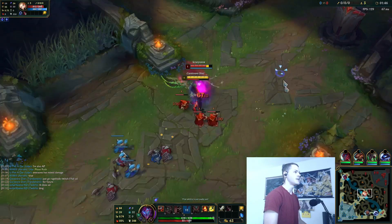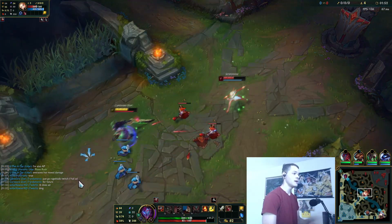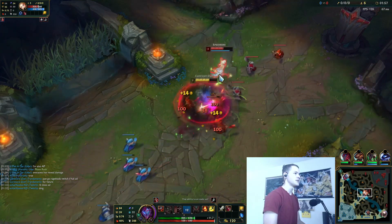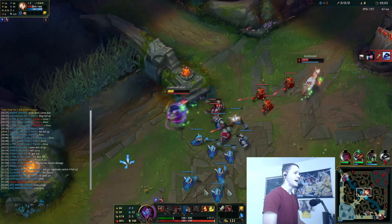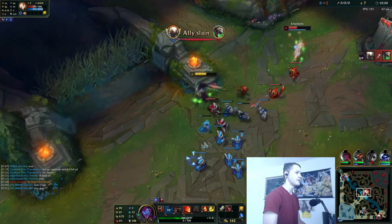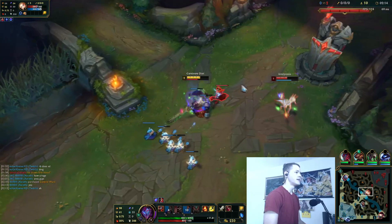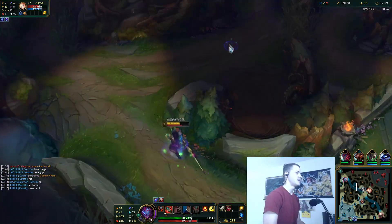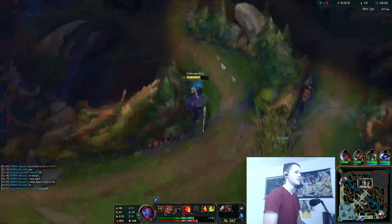Bottom three right now, but I do think it's just because a lot of people are sort of building him wrong. Almost every Tryndamere player is thinking about rushing Navori, which I think is just a big noob trap. I have found what I think is the best build for this preseason, and it's been working out really well. Tryndamere feels really weak early if you rush Navori, but with this item build — Galeforce rush, Berserker Greaves, Navori into IE — I think that's going to be the strongest build you could possibly get.